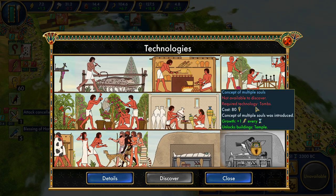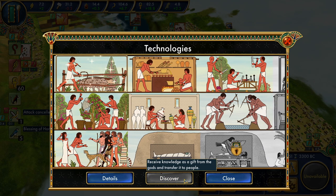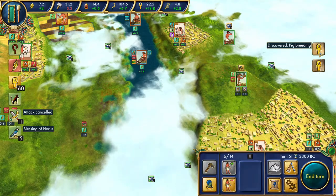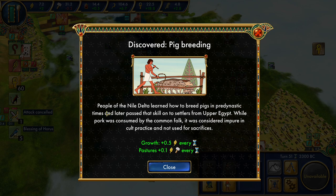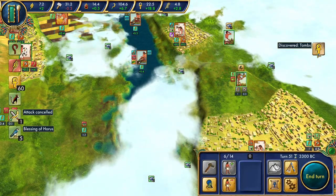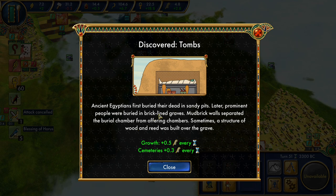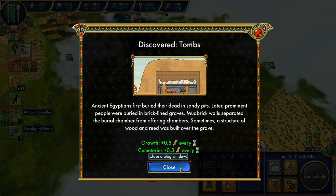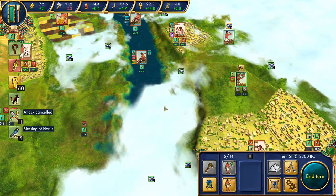I want to sort of gather up some loose, cheaper culture options first. We're going to go with pig breeding first, and we actually have enough to afford another one, so we'll also grab tombs. Pig breeding: people of the Nile Delta learned how to breed pigs in pre-dynastic times, later passing that on to settlers from Upper Egypt. Pork was consumed by the average person but not used in religious ceremonies — half a unit of additional food along with a bonus to pastures. Tombs: first people buried their dead in sandy pits; later prominent people were buried in brick-lined graves. 0.5 favor every turn, and 0.3 favor from cemeteries — additional encouragement to get that cemetery up sooner.